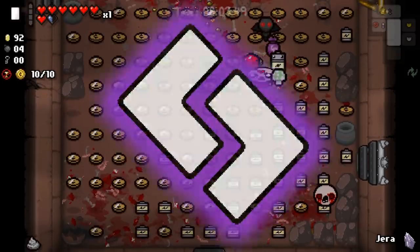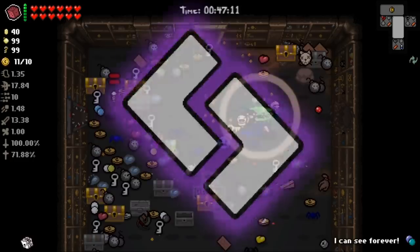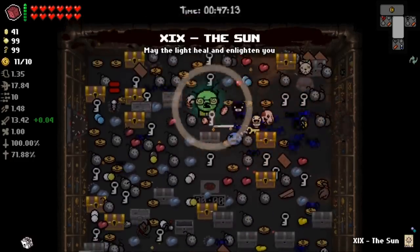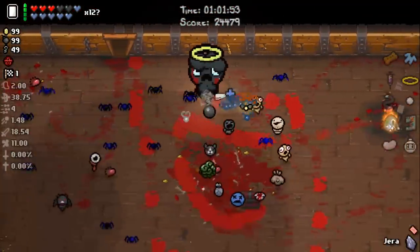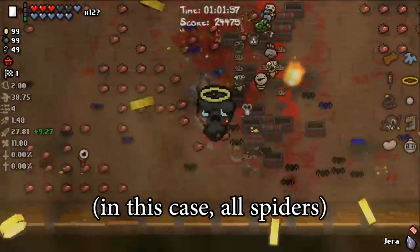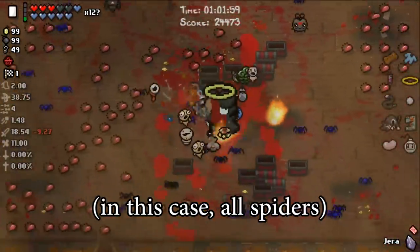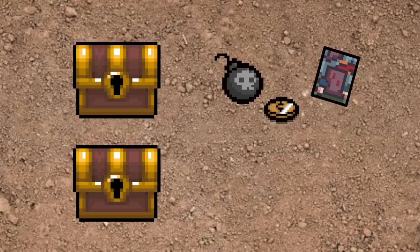From here you can clone any pickup, as well as pills, cards, sacks, and chests. As long as we're on the sack and the chest, allow me to briefly explain how cloning these things works. Since chests and sacks have random goodies in them, you might think that if you clone one, it'd create a new randomized pack of goodies in the new cloned one, but actually the contents will always be exactly the same. So for instance, if you clone a chest that contains a penny, a bomb, and the Tower Card, both chests will contain exactly those things.